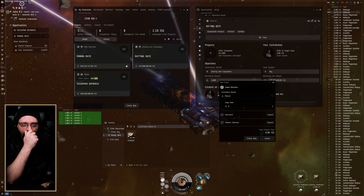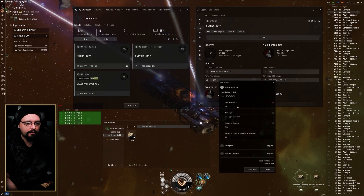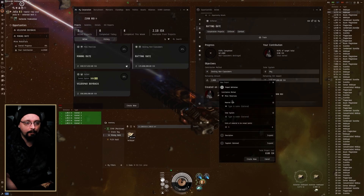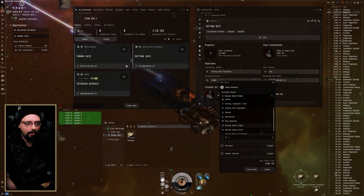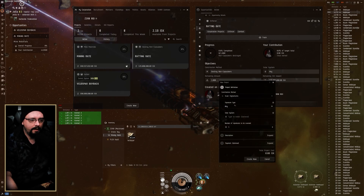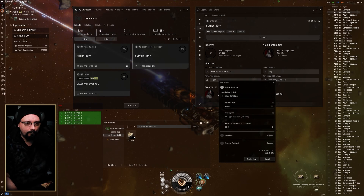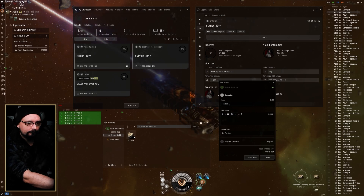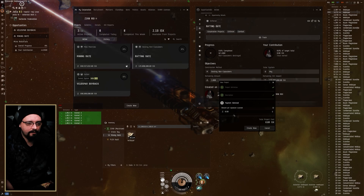There's also a manual project type where you set a target value, a manufacturing one where members can build items for themselves or the corporation at a specified station, one for remote shield boosting or remote armor repair, and an interesting one for scanning signatures. I'd probably set that to scan any sig in your home system and pay members around 500,000 ISK per signature scanned — that incentivizes members to actually go out there and scan sigs.